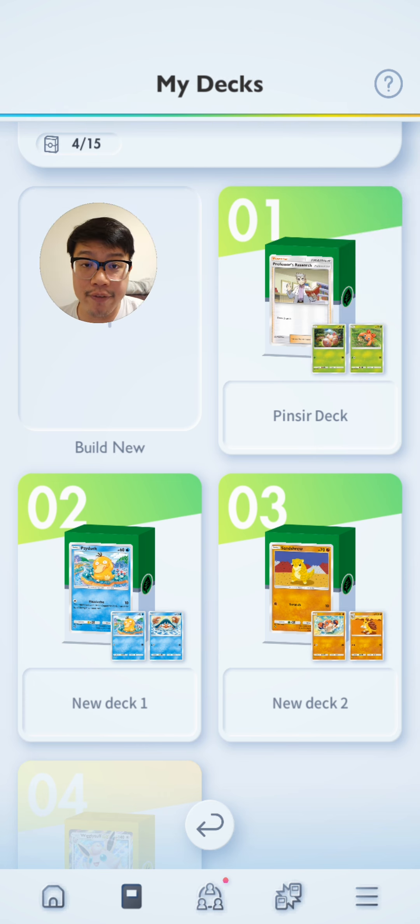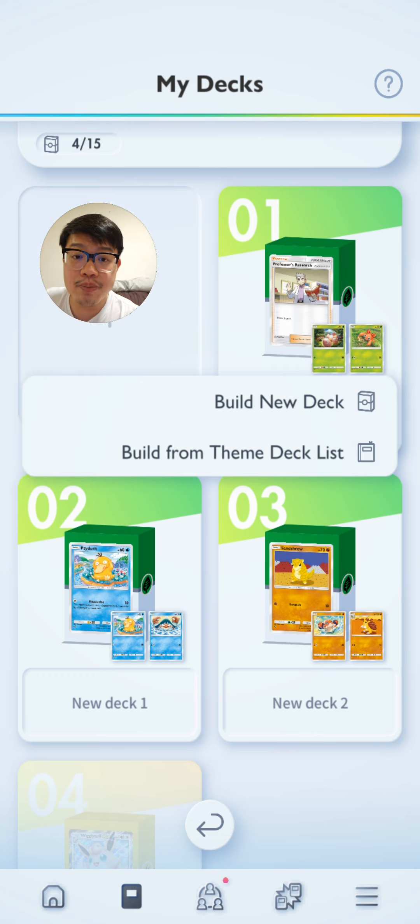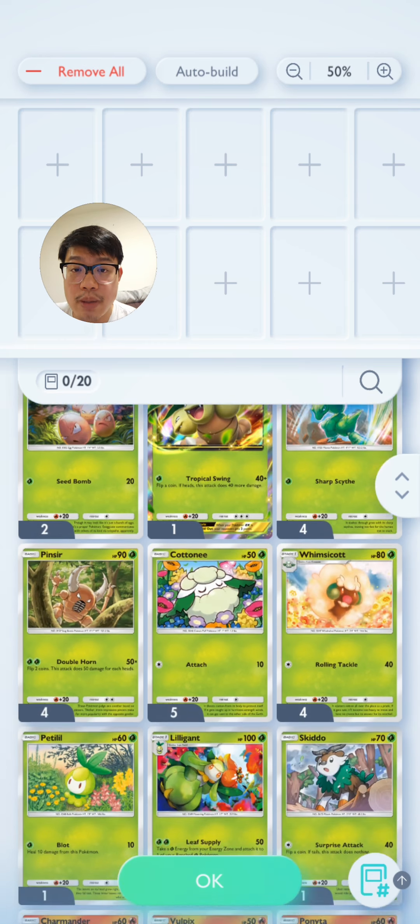The other decks shown are personally customized decks. The reason we have theme decks is for a level playing field — sometimes you want to battle a friend and maybe you don't have all the Charmander cards to build a fire deck. Rental decks and theme decks ensure it's a level playing field for both parties. But sometimes you want to flex your deck, use your most powerful cards, or run certain strategies not available via theme decks — that's where you come to build a deck and select the cards you want.